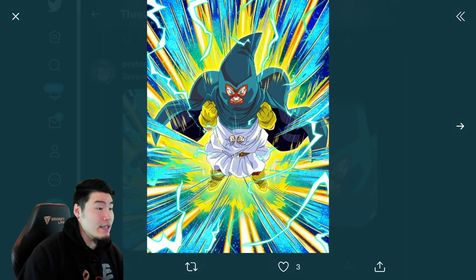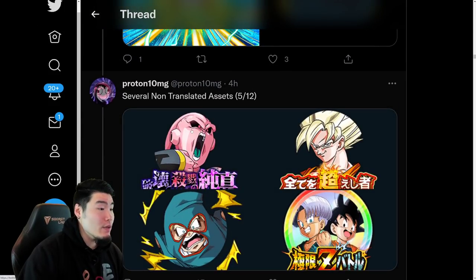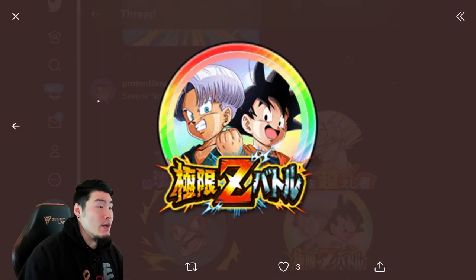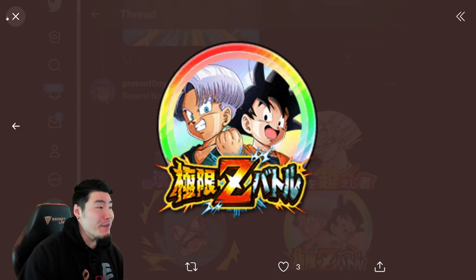And from there, we also have a few Dokkan Awakenings. This is the — Fizz — Mighty Mask from the World Tournament Dokkan Awakening, not ready yet, as well as some Awakening Medals. These are the Dokkan Festival or Dokkan Event medals for the Kid Buu as well as the Goku. And this is, I believe, the Strike Medal for the Mighty Mask. And then we also have the Extreme Z Awakening Medal for the LR Mighty Mask.